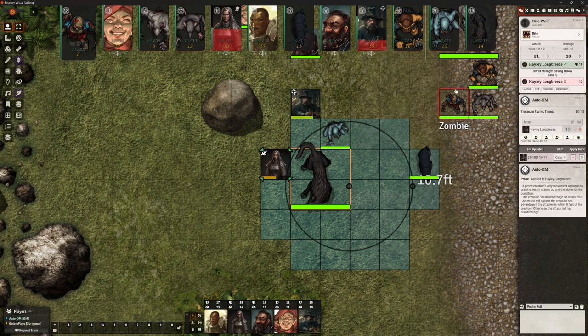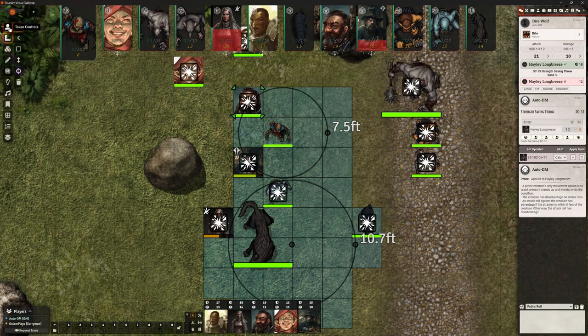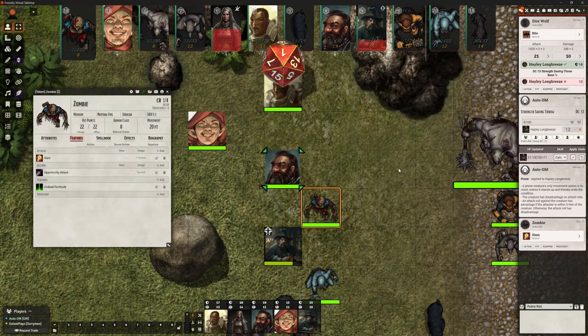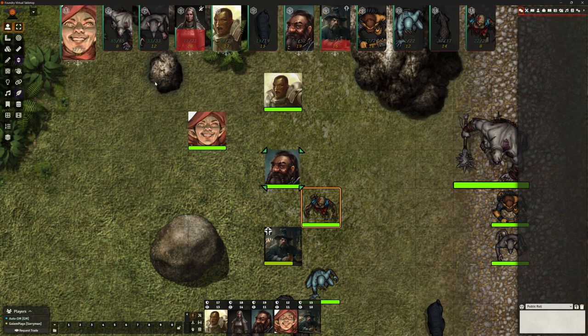Next, the Zombie comes in and has a go at Nundro. It's leaving these templates on, which it's not supposed to — though it's not showing on the player's view, only on the DM's view. Let's slam Nundro. We failed to hit — it rolls its damage automatically but has failed to hit, which is quite nice for once instead of incapacitating all my players. Finally, one of the players gets to go and we're up with the wizard.